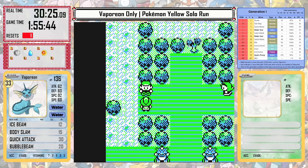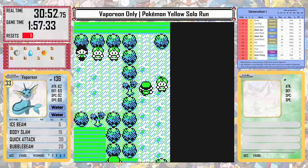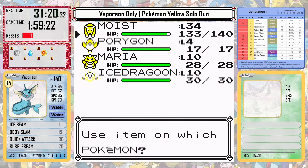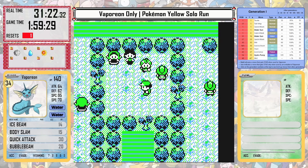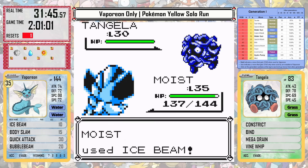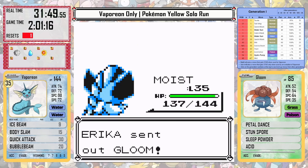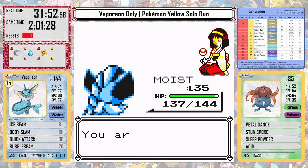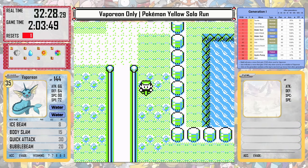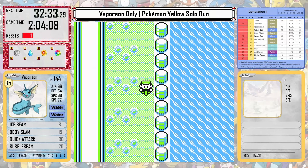I can go and defeat every single trainer in her gym just to get the experience there, then skip the experience later on the bike route. I can also use PP Ups on Ice Beam to give me more uses as we go through the gym. I thought about using them on Surf as well since I do plan on picking that up, but Ice Beam is just going to be more useful in most situations — Surf is good damage against things if I don't have other super effective options, but Ice Beam is going to be really important for the late game.